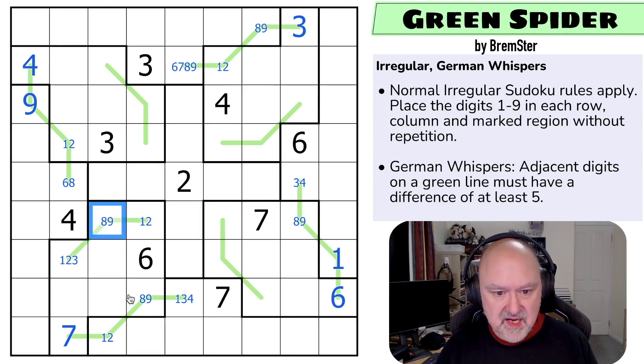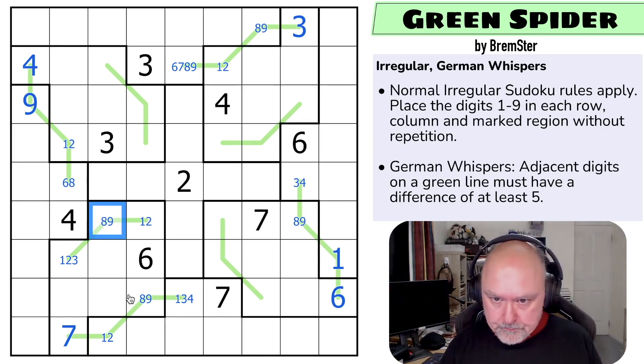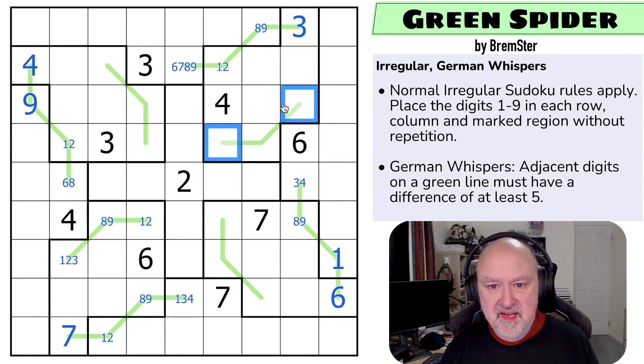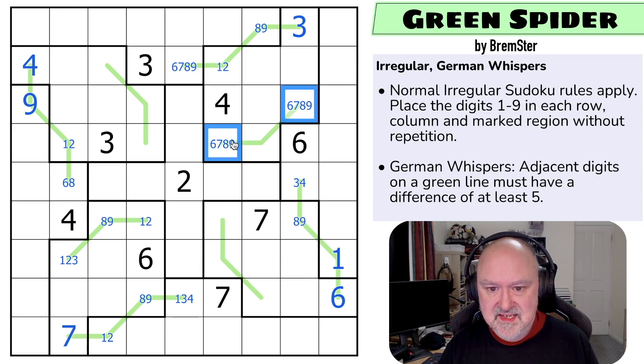Similarly over here, we've got three low digits. Could those be low? No, because we'd need five digits from one, two, three, four — but that's only four digits. So these are high digits: six, seven, eight, nine. The six sees both of those, so those are from seven, eight, nine. And that one can't be a nine because it sees the nine on a nearby leg.